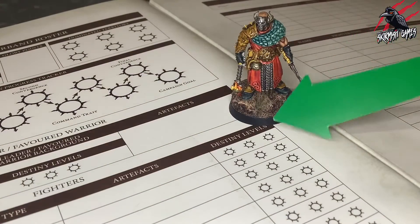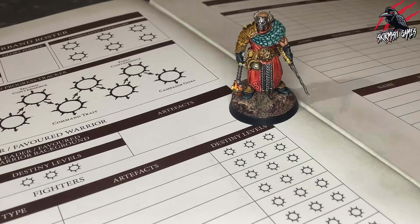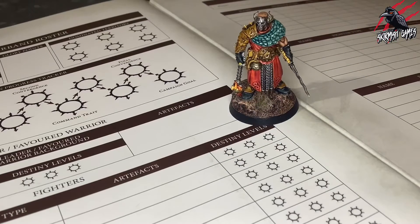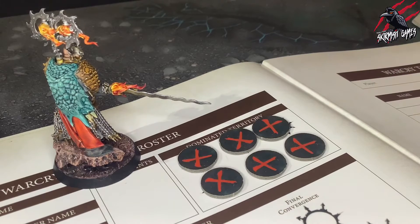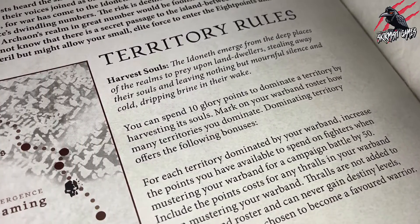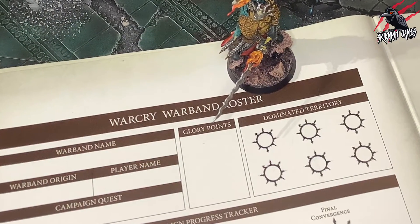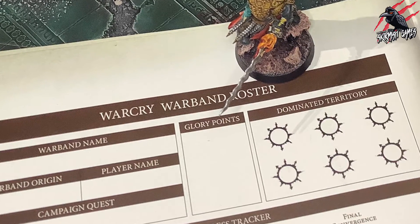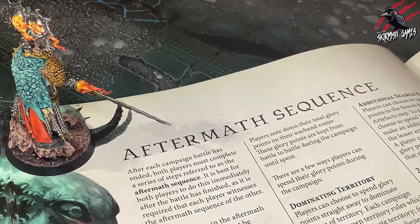You'll also notice a section on Destiny levels. Each fighter can gain up to 3 Destiny levels. If a fighter gains a Destiny level, you can mark one of the icons to indicate so. During a Campaign Battle, if a fighter spends their Destiny level, you can place a Counter on it to indicate it is spent. There's also a section on Territories — your Warband can dominate up to 6 pieces of Territory at any one time. The Campaign Quest will detail how your Warband can dominate Territory and what effect it has. The final section is Glory Points: after a campaign, your Warband will gain a number of Glory Points which can be spent during the Aftermath Sequence, which we'll cover in great detail in subsequent videos.